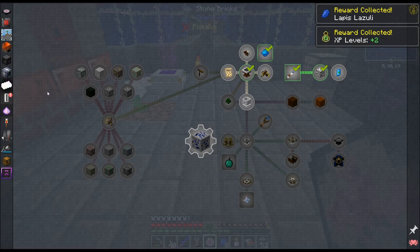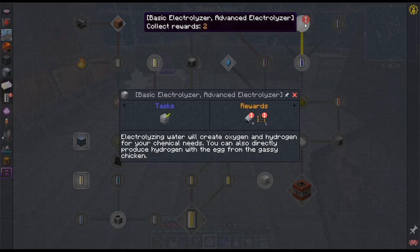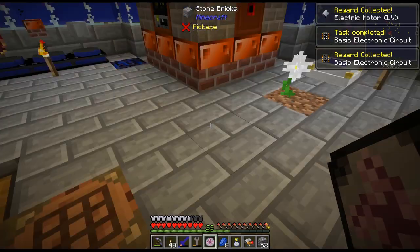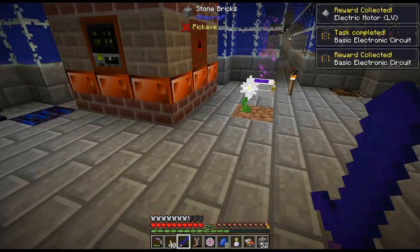I guess I don't really need to turn in the levels, but we will anyway. What's this? Electrolizer — ooh, motors and another circuit! Yes please, I'll take those. Just throw them in there for now.